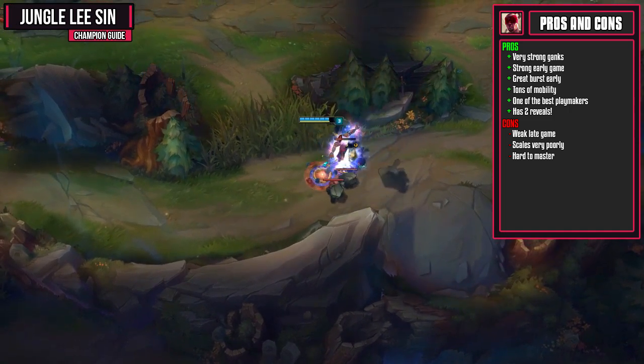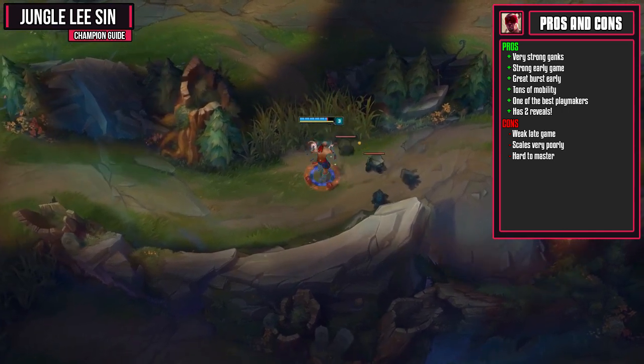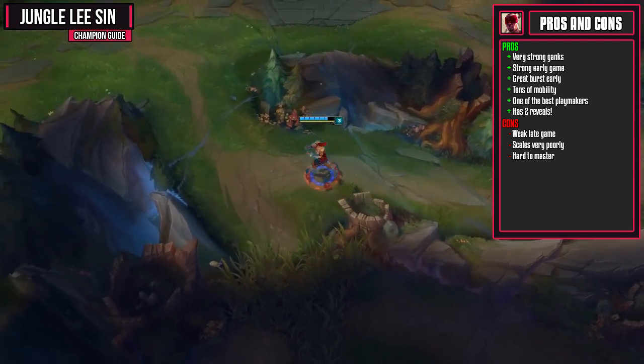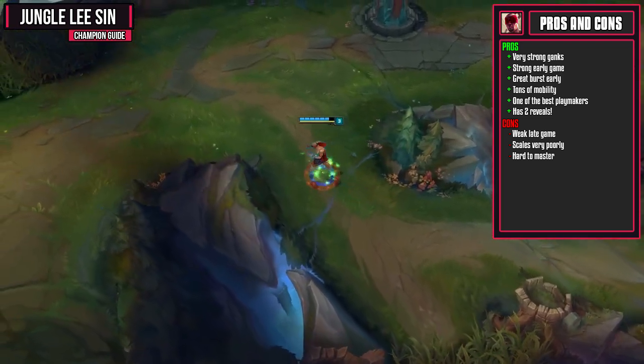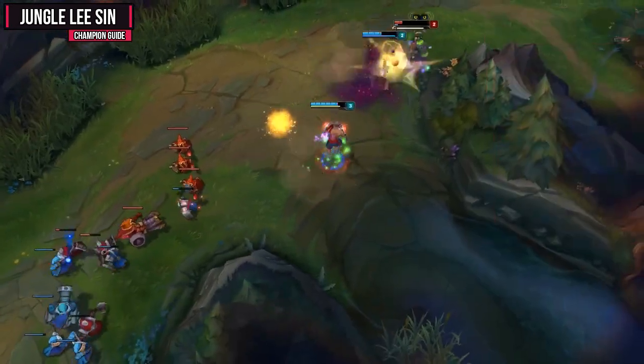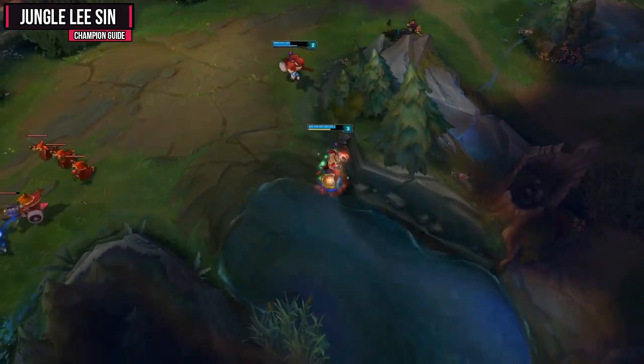For Lee Sin's cons, he's got a very weak late game and he scales very poorly. The good thing, however, is since his early game and mid game are so strong, he usually doesn't even make it to the late game anyway. With his skillshot-reliant kit and all of the different combos he can pull off, he's also very hard to master. Once mastered, however, he can completely take control of games and is very flashy while doing it.